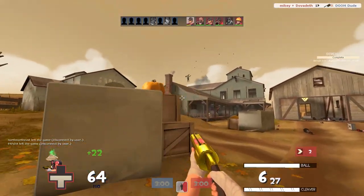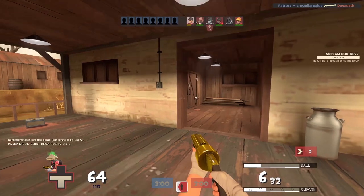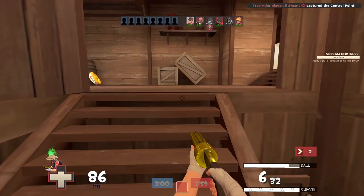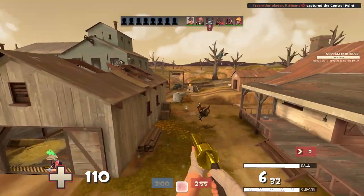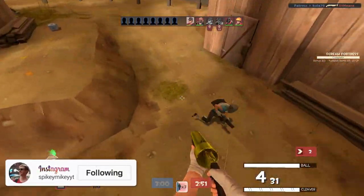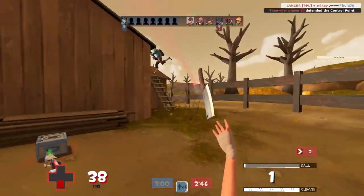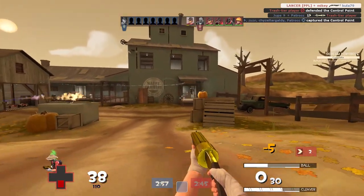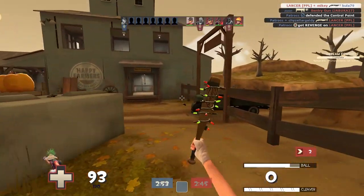So let's start off with the Sandman. When you used to hit somebody with the Sandman ball, they would be put into a fleeing state, or they would be 'bonked' as most people knew it. It was basically exactly the same as when you get scared of the ghost in the Halloween maps — that is exactly what the Sandman would do to you. They'd basically just be running around, they wouldn't be able to have their guns out, but they could still try to dodge you and avoid you. And if you hit them from the other side of the map, or from the max distance of the Sandman, that person would be completely stunned.